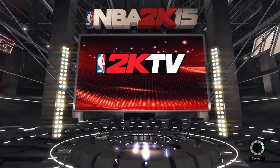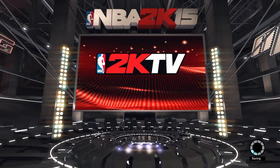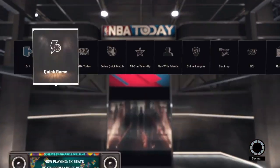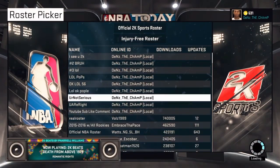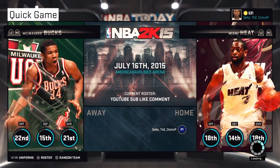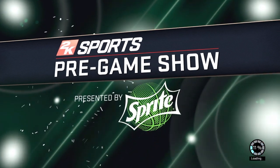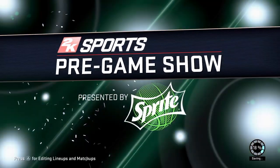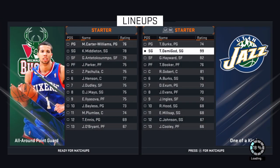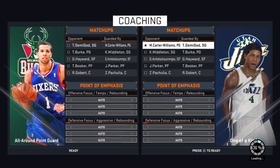As soon as you're done with that, go to NBA Today, click Circle, go to Quick Game, and load up the roster that you saved before. Go to the team that your MyPlayer is on — when you go to that, you can edit the lineups, do whatever you want, but then you just have to wait it out.